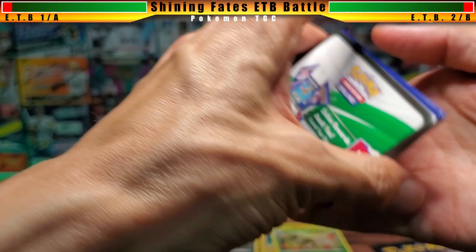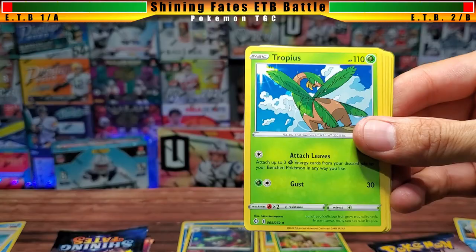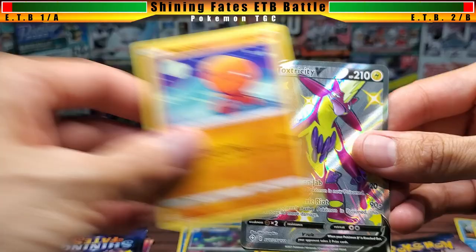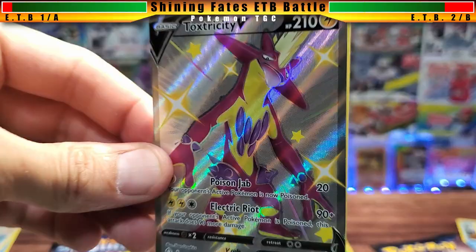Round three starting off: water energy, Shieldon, Eldegross, Tropius, Morpeko, Spinarak, Beuzel, Rowlet — and there you go! I forgot the shinies are in the position where the reverse holos usually are. We have a shiny Toxtricity — very lanky dude, like myself — so I do appreciate this card.